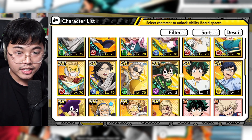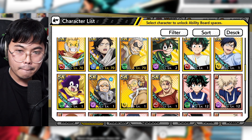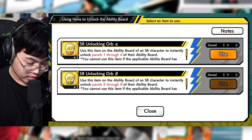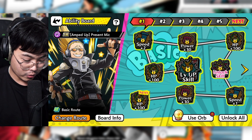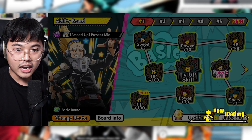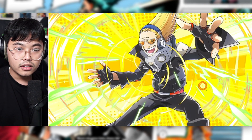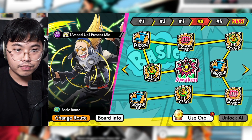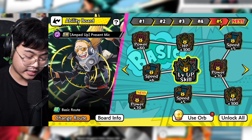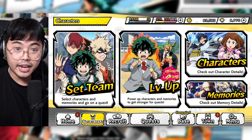Let's test this item with an SR I want to upgrade — I'll use Present Mic since I haven't showcased them yet. Using the orb instantly unlocks panels one through four of their ability board. Even though it wasn't really necessary for me personally, we'll use it since I have the materials. And it looks like it didn't consume any gold either — that's a big win.